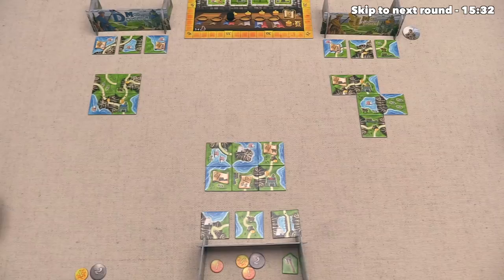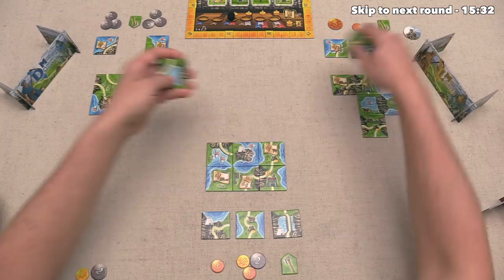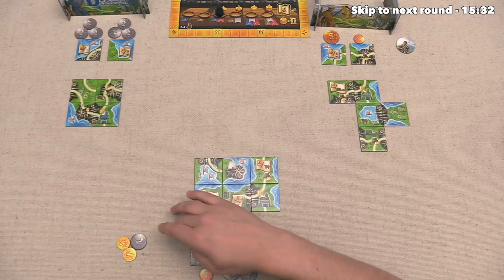Alright, we have all made our decisions. So we can reveal these, and wow, those are some expensive tiles over there. Now, first things first, we have to discard some tiles. This one's going to go away as well as this farm, and then we, of course, discarded this tile. At this point, the yellow player can now make a purchase, but they are going to pass, so they're not going to buy anything, which means it's now our turn, and we have four money over here.